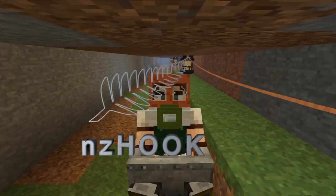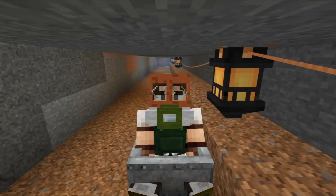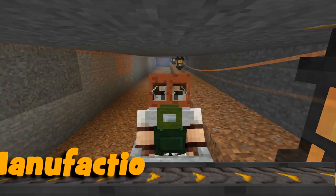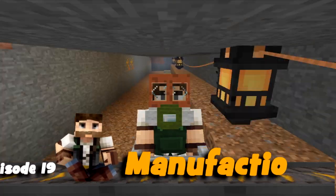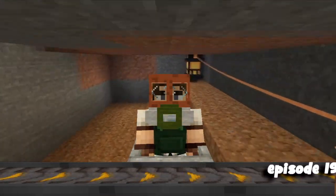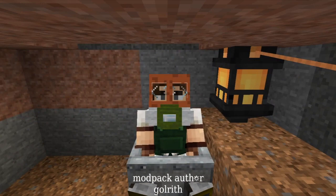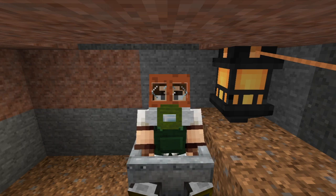Hey, how's it going and welcome back to Manifactio. In this episode we're gonna be starting on the track to get rail - see what I did there? Because now we've got a new place to go, we've got to get stuff from point A to point B and trains are just the way to go. If you're new to this channel or this pack, take a look around and if you like what you see don't forget to hit that subscribe button. Let's get started.